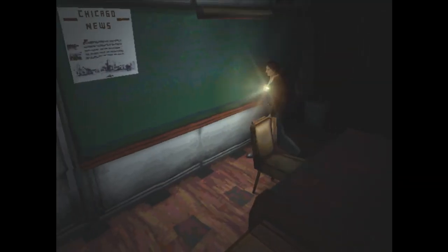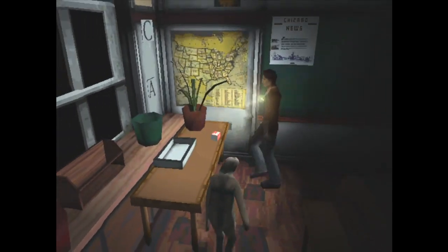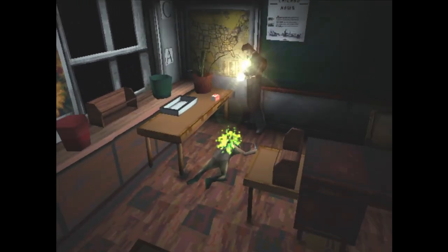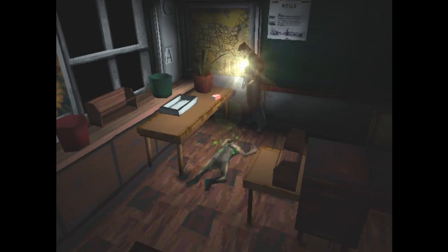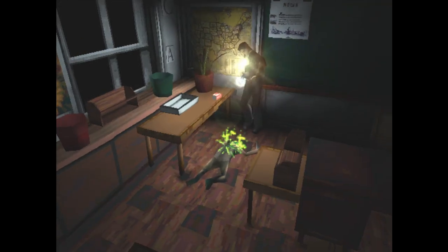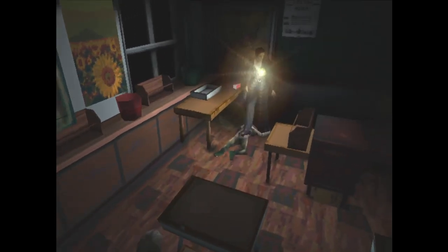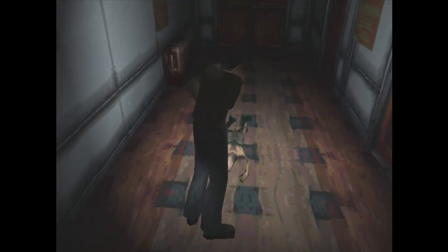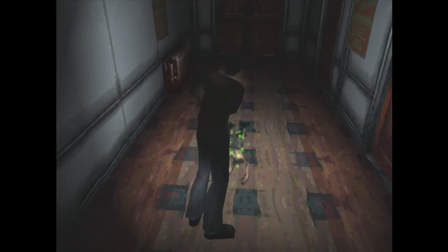Enemy growl and green blood. Harry fires handgun slower.